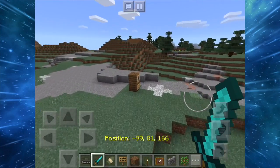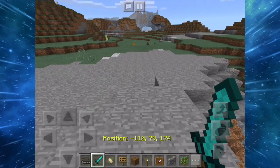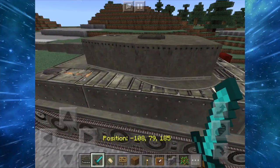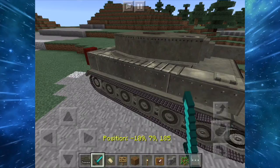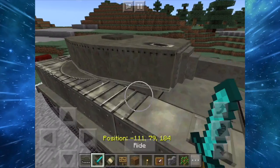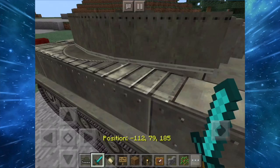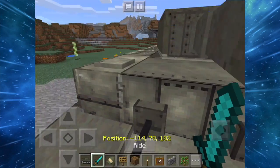It's a texture pack and behavior pack installed. It also has a custom sound when you hit it — it makes like a metal sound. I'm currently using QuickTime Player to record so you won't hear it, but it's really sweet texturing. It was made by Ghana, who was also the creator of an add-on called the End Add-on, back when 0.16.0 came out.